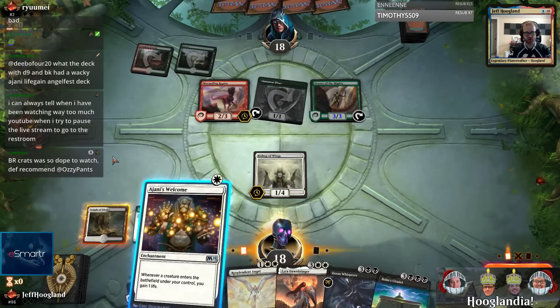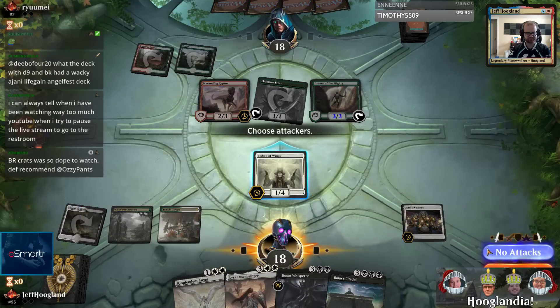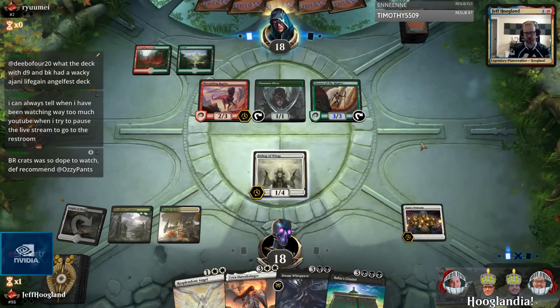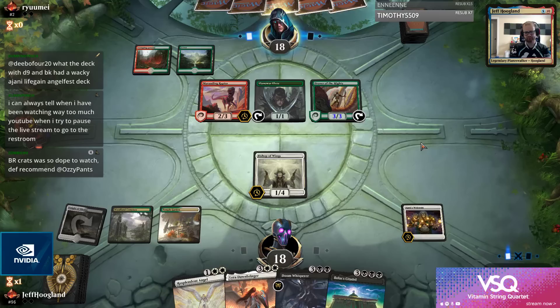That is an aggressive start from the opponent. I think I want Ajani's Welcome here, and then we can play Resplendent Angel next turn and immediately make a 4/4. Maybe that could stem the bleeding for us here.